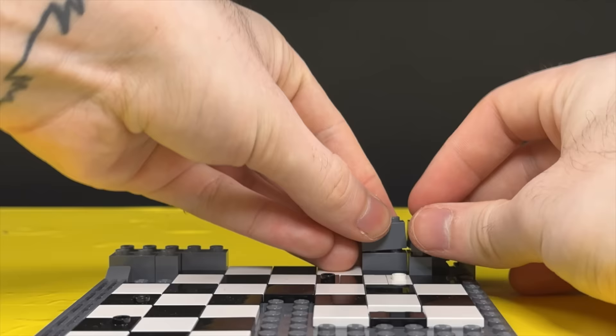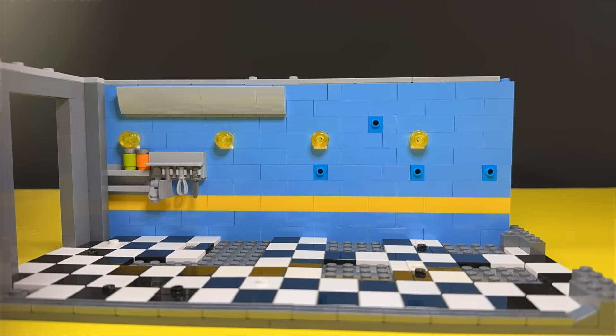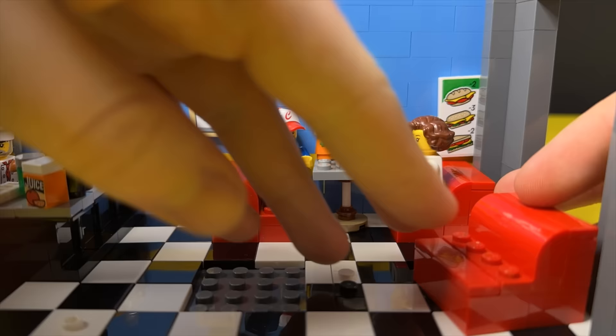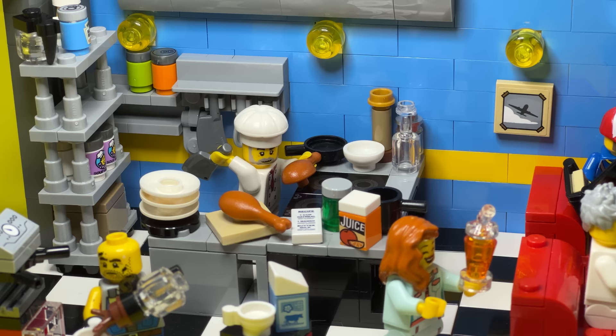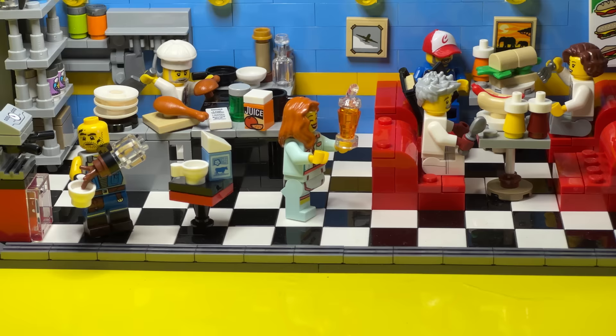The Fallout games are set in a very weird time period — it's after the second world war but also in the future, so the aesthetic is kind of like the 50s and 40s. That's what we're going for right here. I'm building a kitchen area that looks like a diner from the 50s. Man, am I happy with this — it really turned out great, it really got that vibe that I wanted. Here it is — we got our main chef preparing a nice dinner course for the guests.